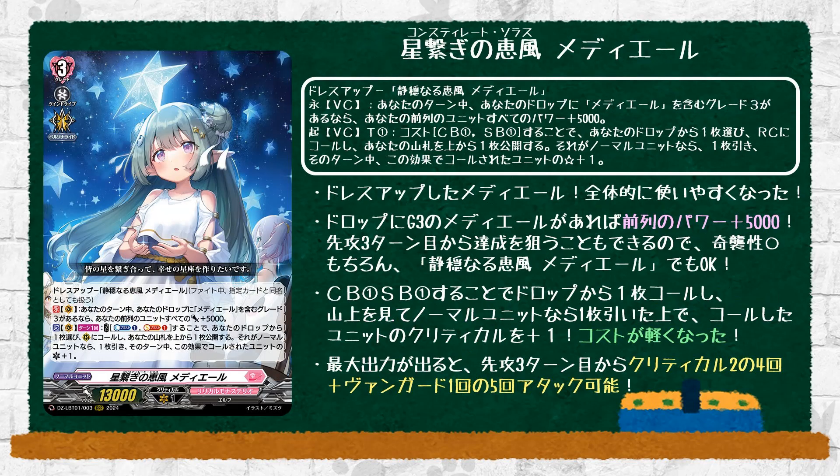Now we go to Constellic Solence Medeo, grade 3, 13 power. It's the dress-up of the original Fadat Solence Medeo, but remember if your ability is stopped by any means, like from Vladmire, this will stop as well. Keep that in mind. The continuous vanguard skill during your turn: if your drop zone has a grade 3 Medeo, all your front row units get 5k power. The second skill is an act vanguard once per turn — counterblast 1, soulblast 1 — choose a card from your drop zone, call it to rearguard, then reveal the top card of your deck. If the revealed card is a normal unit, draw a card, and the called unit gets an extra crit until end of turn.